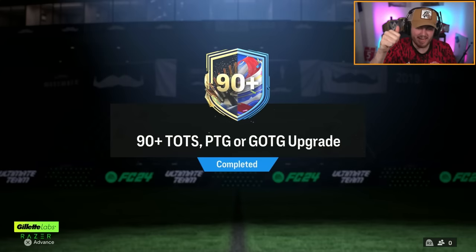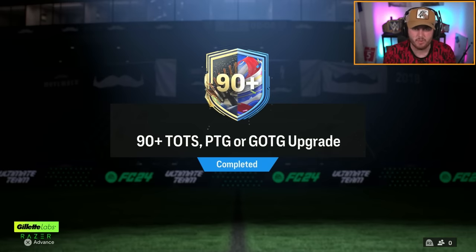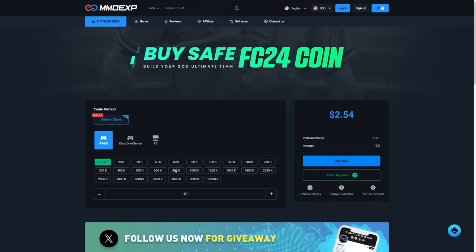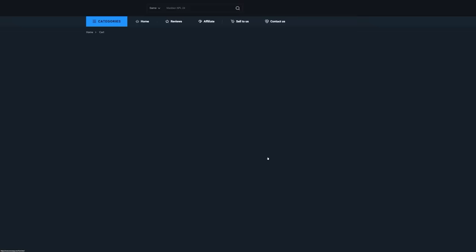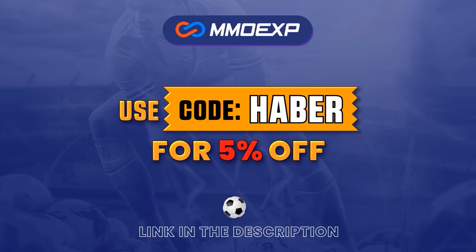EA dropped the 90-plus Team of the Season, Path to Glory, or Greatest of the Game upgrade packs. Let's open up a bunch of these and see what we get. If you guys are looking for cheap, fast, and reliable Ultimate Team coins, check out MMOEXP.com. Link in the description. Save 5% using code HABER.